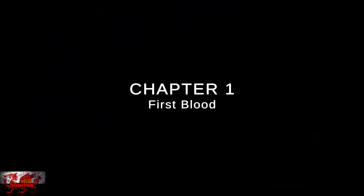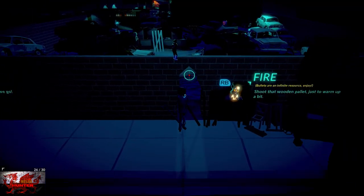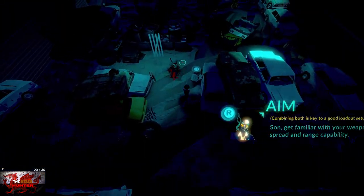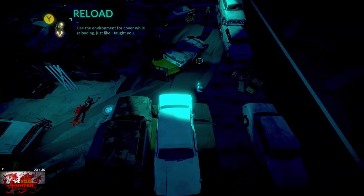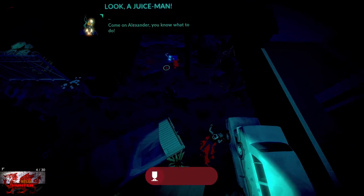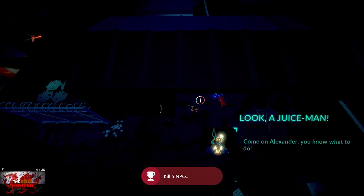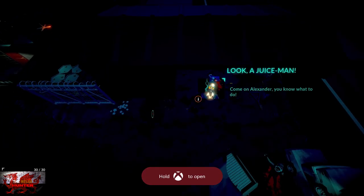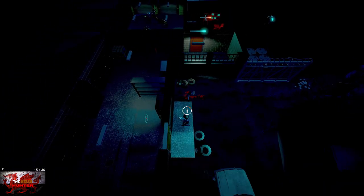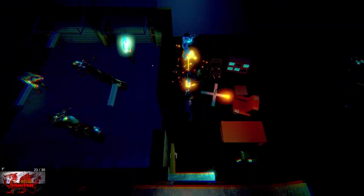I do get smashed right in the noggin here, but that's fine — we need to die up to 10 times anyway. It doesn't take that long to get used to the controls. As long as you're constantly dodging, just keep spamming that left bumper button and you will be absolutely fine. Go through this first door and remember: keep dodging, keep pressing the left bumper.